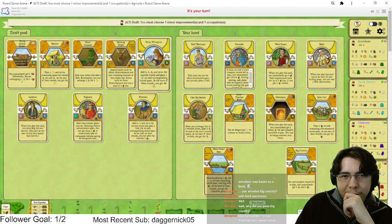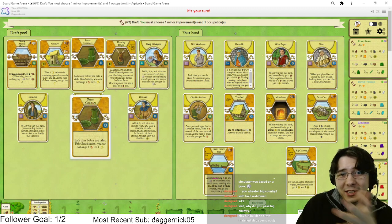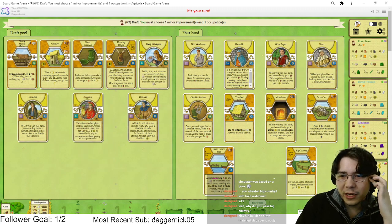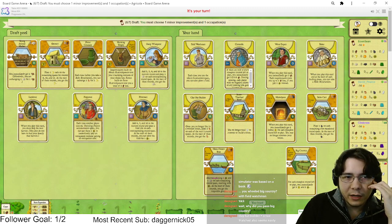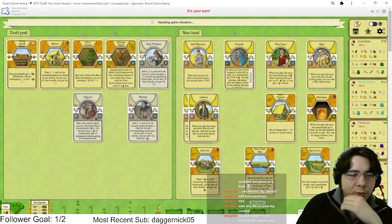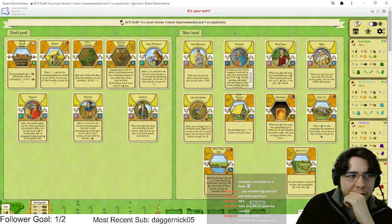I'm not playing any of these other cards. Power Ceramics is kind of cute — it's a free card to play as a minor. I don't know if I'm gonna need this much grain at all. I'll just pick Layabout just in case something really bad happens, but there's no way I'm ever playing it.